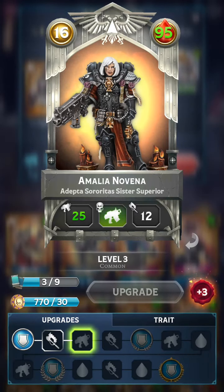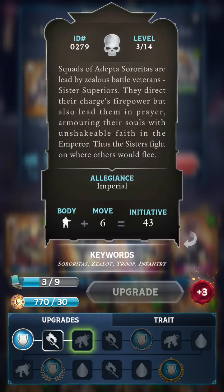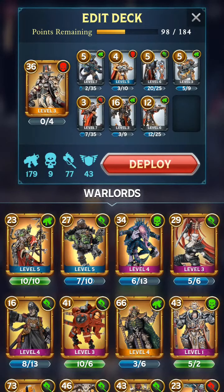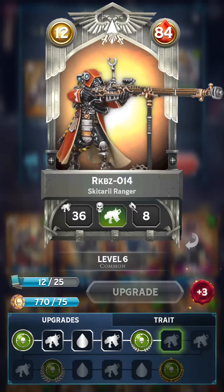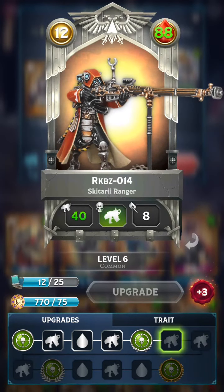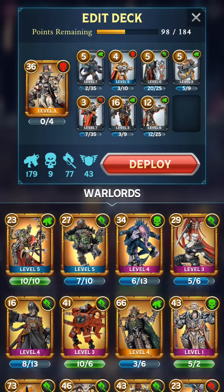The only card you would most likely not expect to be a Troop is actually Amelia Novena, Adeptus Sororitas Sister Superior — and yes, she is also a Troop. She has Shield. And finally, we have the Skitarii Ranger with Target Acquired, which is also a Troop — our 8th and final card. We are ranged-heavy in this deck.